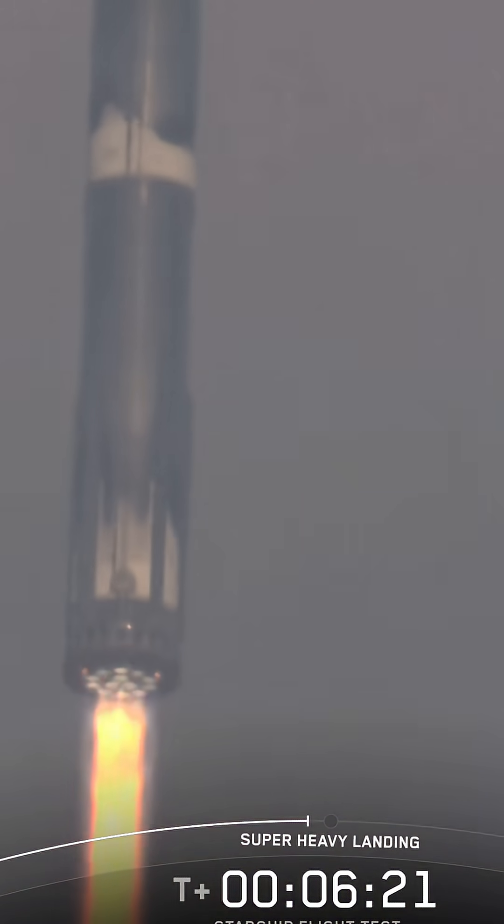From landing burn start, where we'll first ignite the center 13 engines, then bring that down to 5 to slow down the booster for landing, and finally that will come down to 3, and we'll cut all of them off while we're still about 200 meters in the air. So booster is going to see a bit of a harder landing. Booster landing burn startup.